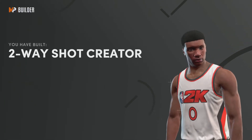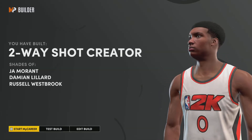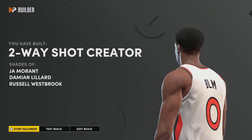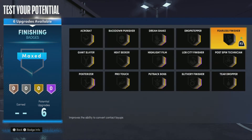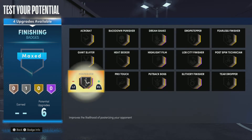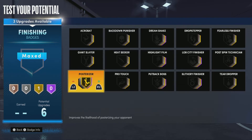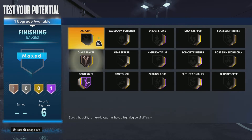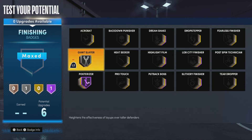We completed the MyPlayer build and we got a Two-Way Shot Creator with comparisons to Jamal Murray, Damian Lillard, and Russell Westbrook. We raised the build to 99 overall. Now let's get into the badges. For finishing, since we have that 90 driving dunk, we're going to put Post Moves at Hall of Fame — or gold if you prefer two gold badges. For the next one, go Giant Slayer or Slithery Finisher. I'm going with Giant Slayer because the build is 6'3", so against taller defenders it'll be easier to finish.